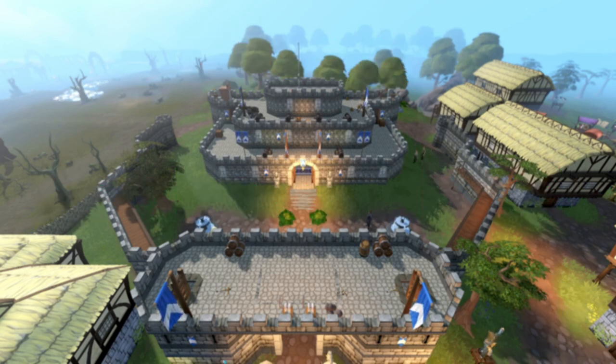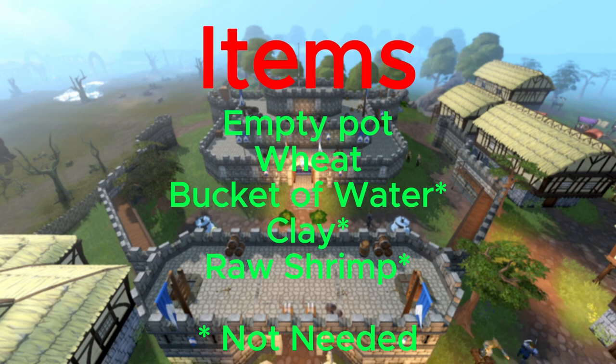As for the items, you will need an empty pot, wheat, bucket of water, clay, and raw shrimp. Although keep in mind, the last three items are not necessarily needed as you will be gaining those items while doing the achievements themselves. The empty pot and wheat you can buy or pick up — it depends if you want to buy them from the grain exchange. They save probably about 10 or 15 seconds.